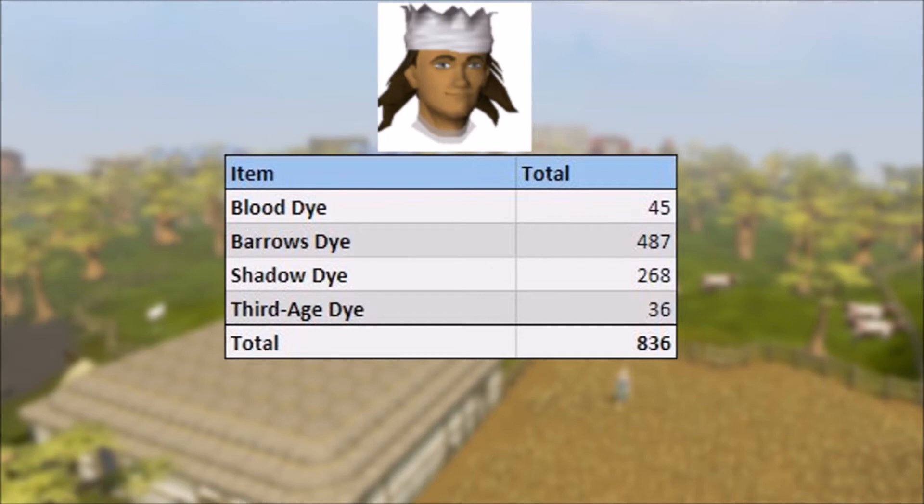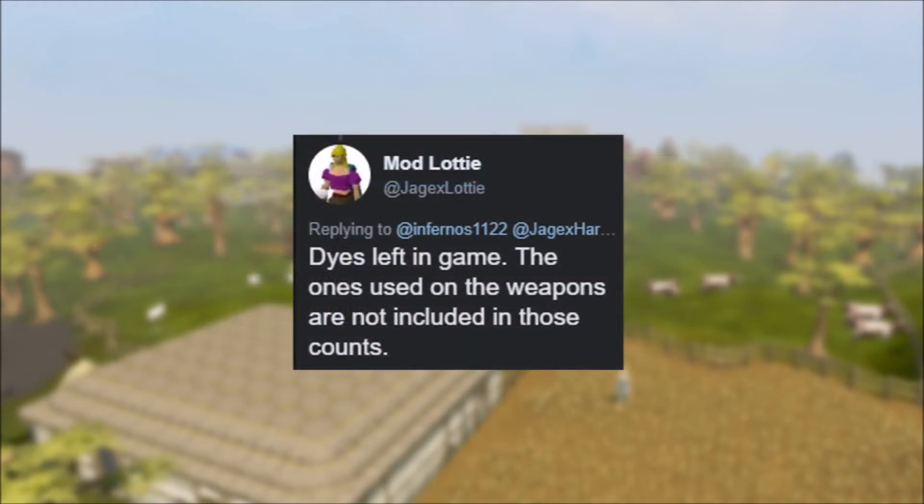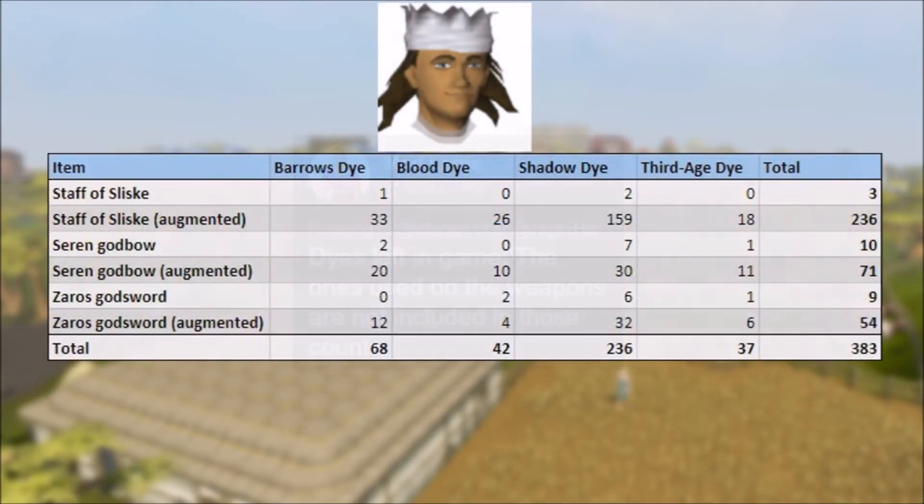According to Jagex, those are the numbers of dyes left in-game, not including the dyes on the second chart, which shows the number of dyes used on tier 92 weapons as of the 19th of July. When this update went into game, there were 33 Staffs of Sliske augmented dyed with Barrows, 27 Bows, and 12 Zaros Godswords, all augmented as well. Very minimal non-augmented items were dyed with Barrows, being only 1 Staff, 2 Bows, and no Godswords.